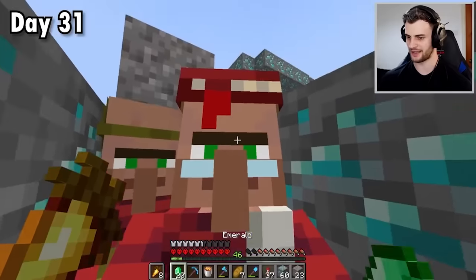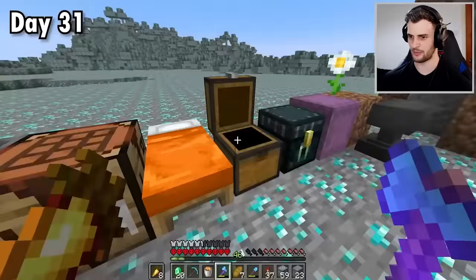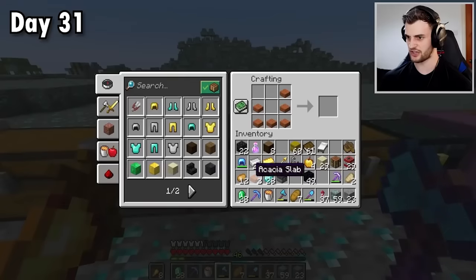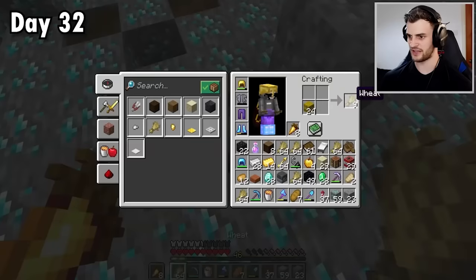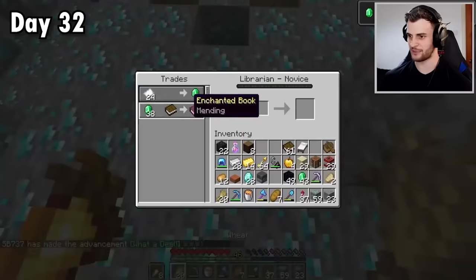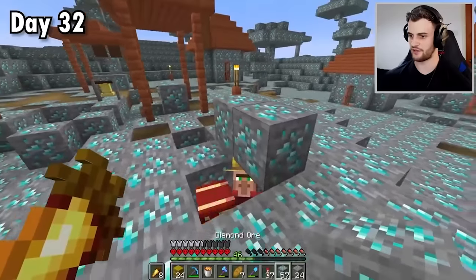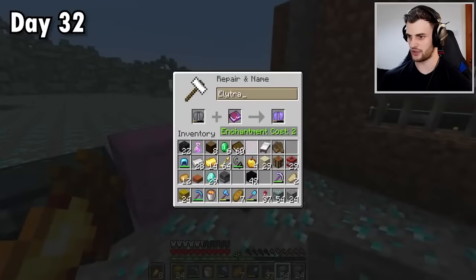I need more emeralds. Hopefully I have some spare ones in these chests — okay, we've got eight, we need 10 more. I think it's time for operation scammer farmer. If I turn all of this into hay — okay, we've got a lot. They're going to pick it up. Oh well, we got what we needed — let's buy the mending book. Thankfully the hay bales themselves didn't get picked up and these guys are never escaping. Let's put these elytra together and then put mending on it. Now if I start digging diamonds I will collect XP and my elytra will get back to full health.